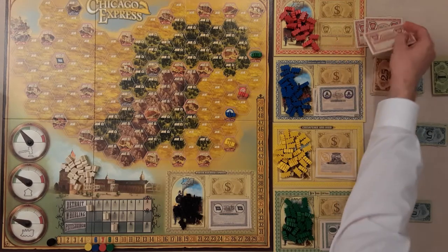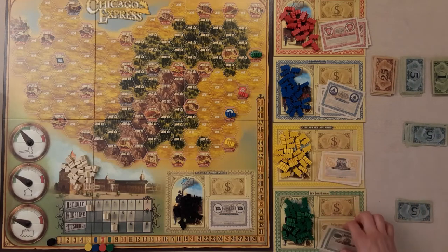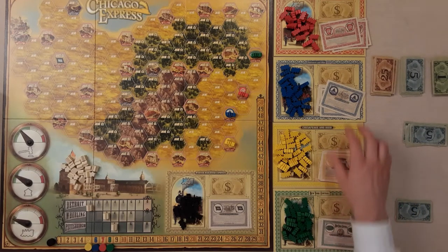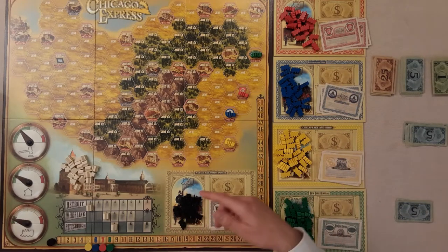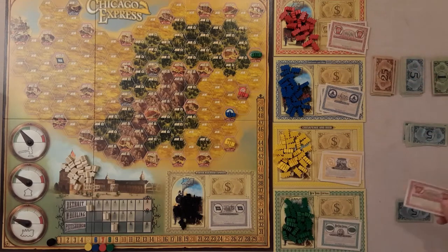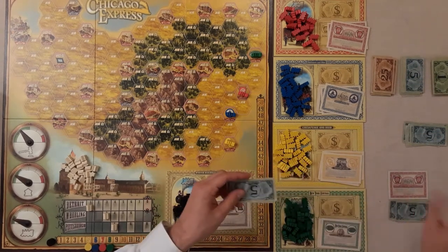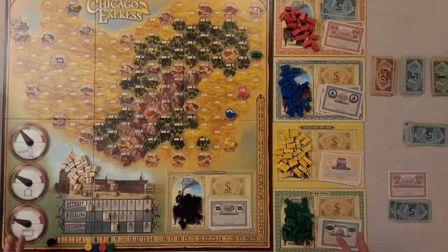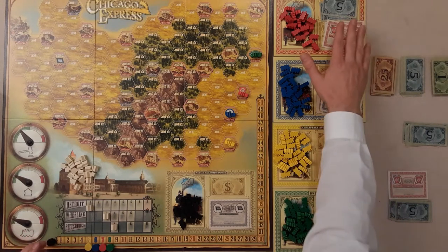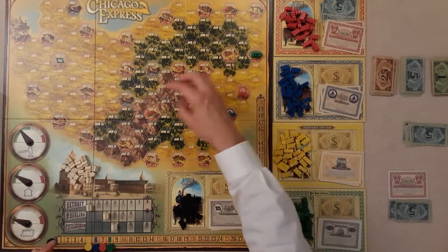There are three shares in red, four in blue, six in yellow, and five in green. The winning bid of 15 is placed in front of that player, and that money goes from your pot into the company. If your winning bid is low, there's less money in the company, which is a problem because you need funds for developing tracks and paying costs.